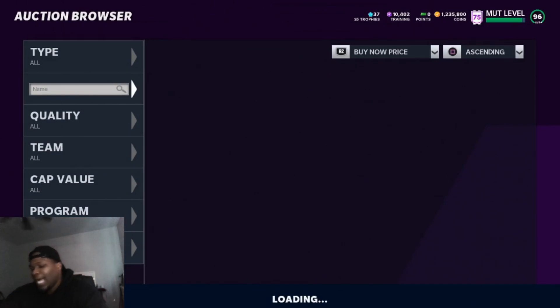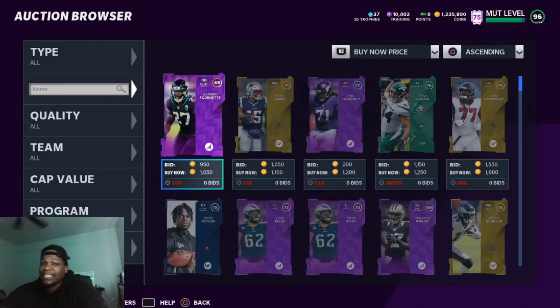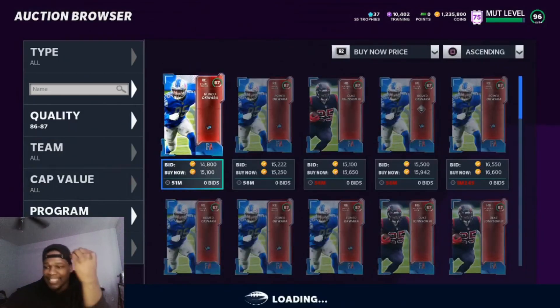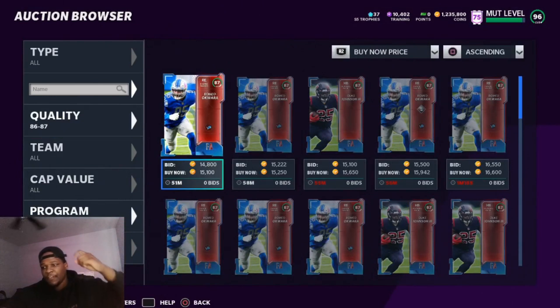We're going to talk about filters for people who have a little bit of coins, a lot of coins, and what I think are the best filters to consistently make coins. For people with a low amount of coins, the 86 to 87 free agency filter is great. Cards come up consistently fast for 10k to 11k and you can sell them for more than 15k — the cheapest on the block right now is about 15,100 and you could easily sell for 16k flat.